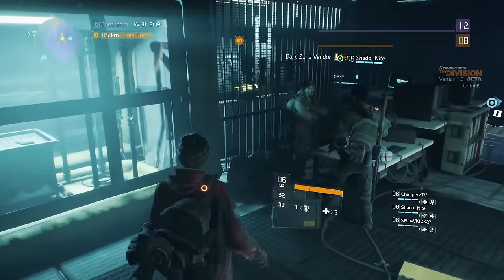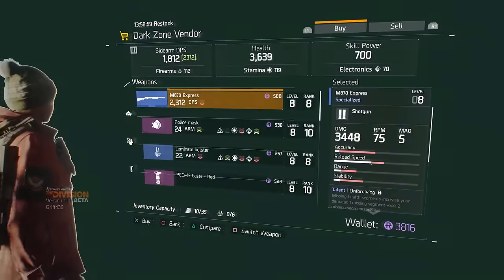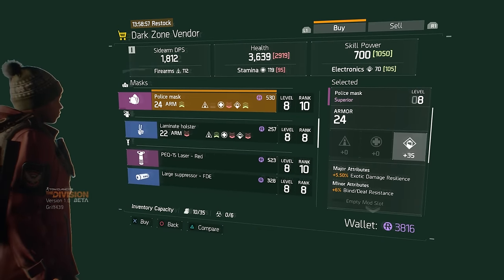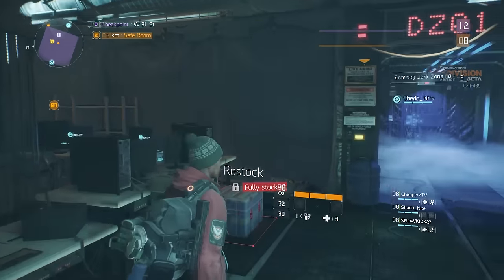I found the best gear to be located in the dark zone, specifically in three places. As you enter the dark zone you'll be greeted by one of the many dark zone vendors. One of these resides at each dark zone checkpoint, and you'll be able to buy specialized and superior gear here in exchange for dark zone credits.